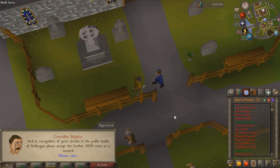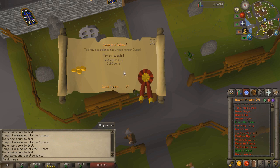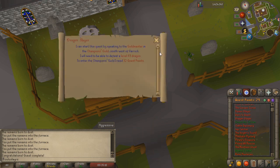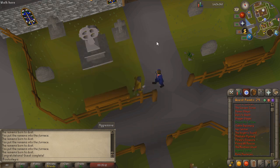I hate Sheep Herder so badly. You literally have to run around cattle prodding the sheep for 40 minutes — it shouldn't take that long but I don't have any run energy so it took forever. We finished that quest and it brought us up to 29 quest points.